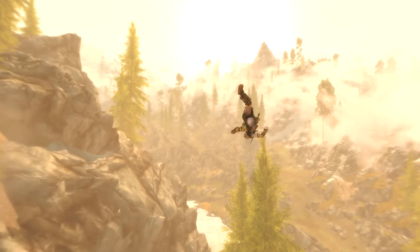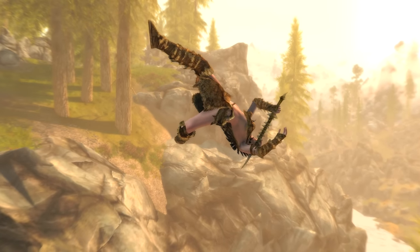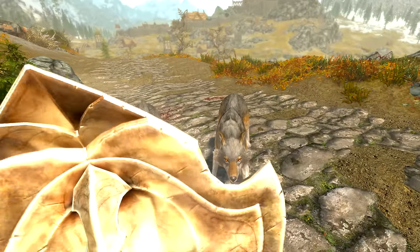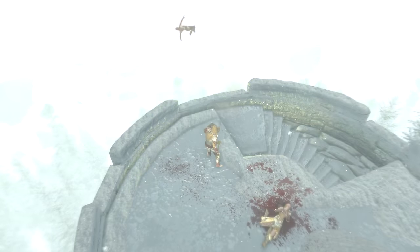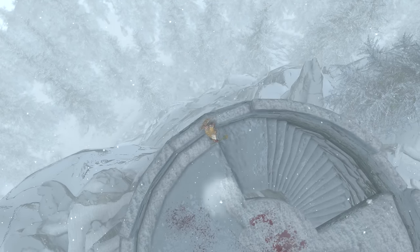Just like the Fus Ro Dah shout, the shield's fully charged power bash light blast doesn't do much damage. However, it can be used strategically — for either blasting a bunch of annoying foes away, giving you time to gather yourself, or just for the fun of it. Even better, blasting your enemies off of high places and killing them with fall damage — it really does never get old.